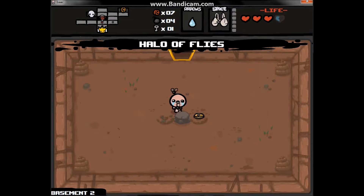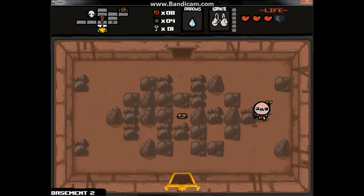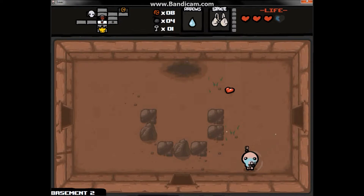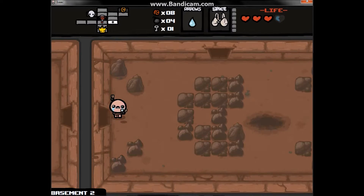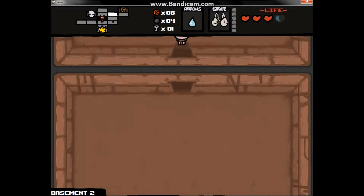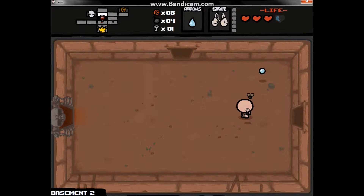This is Halo Flies, which gives me two flies that fly around me and block shots — pretty useful. There are a lot more characters in this game, this is just Isaac. My favorite character is Judas, who has a cool fez and this cool book that makes him do a lot of damage.